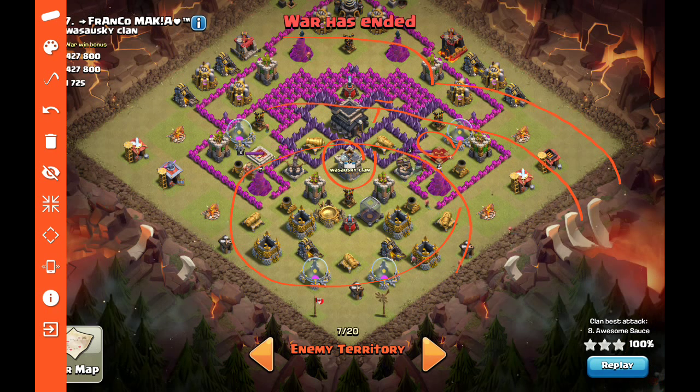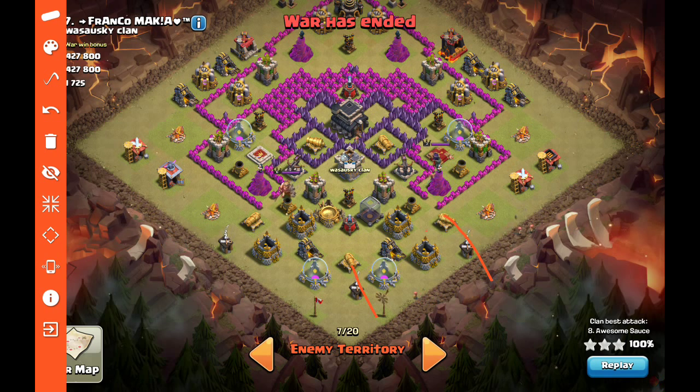Either way, the pathing we want is hogs going right to left across the base. I go right to left because my first priority is the clan castle and the enemy archer queen — she's already gone — and I want everything to meet up over by the BK. From there you lock golems on here after the clan castle, bring your BK in this way, he latches onto that queen and takes her out, followed by witches and wizards working across the base. Let's go ahead and see this attack by Awesome Sauce.